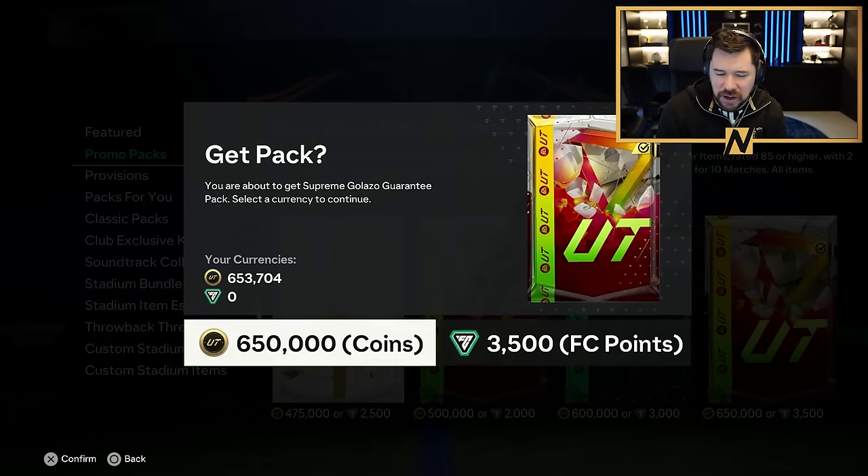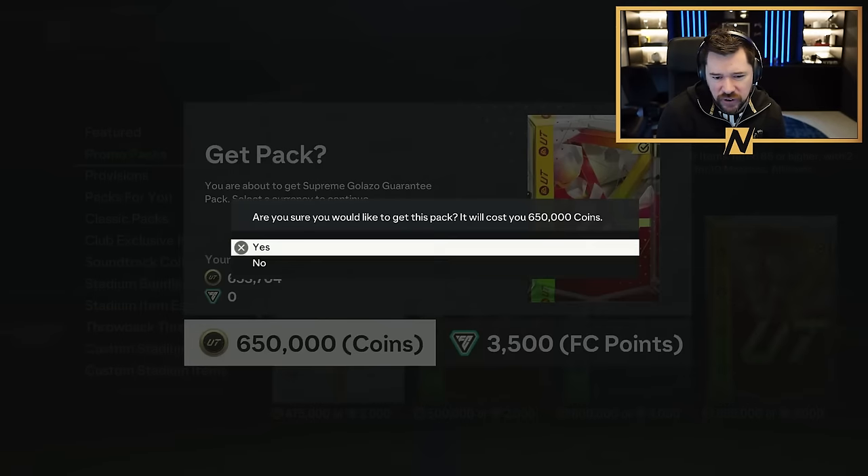We're going to open it, restart our coin balance, and hope this pays off — like a Vidic, a Puyol, a Sol Campbell — one of the good ones. So let's find out what we get. We're going to have lots more packs to come as well and of course more Champs gameplay.